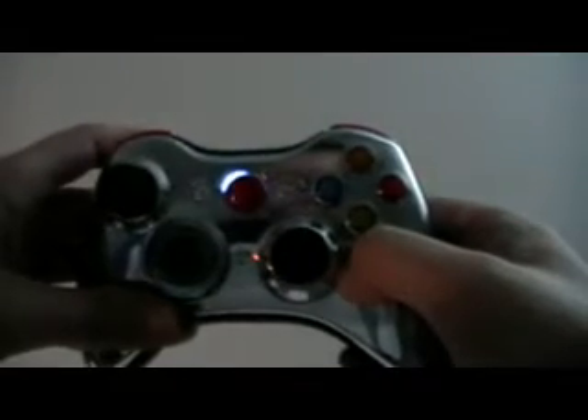Right now it's still in user programmable mode. You can use the right trigger to go up in speed in shots per second, and the left trigger to go down. I'm going to hold down the left trigger to decrease the shots per second and you're going to see these lights flash every time it goes down one shot per second. It just flashed nine times there, so right now it's at nine shots per second.